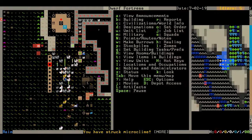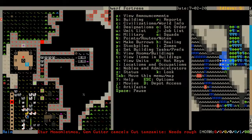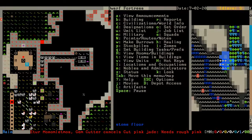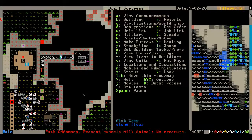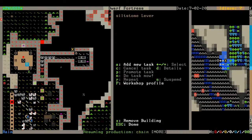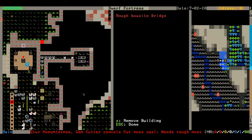I've got all my animals here right outside of the entrance. I've got a door here — you always want to limit the access to your fortress. So I have a door here, and here is a bridge that I can pull up with the switch over here, to block this entrance in case an invasion comes. It also has it lined with traps here.